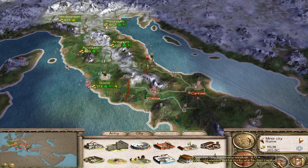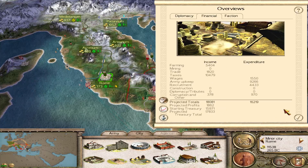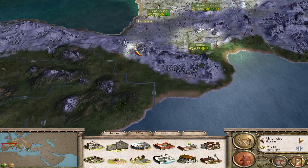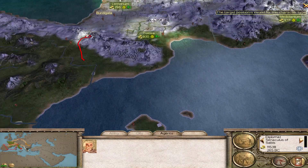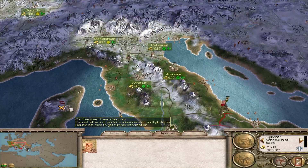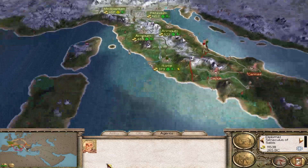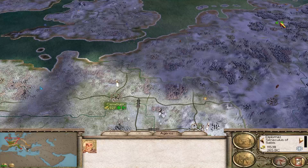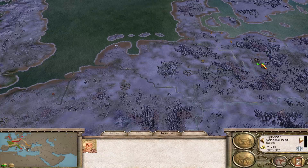We've got a good amount of money and should have a good amount coming in. Our diplomat is going over to talk to the Carthaginians. I think we got lucky and talked to the Numidians and the Iberians already. But we are going to be bordering the Carthaginians. I think we're allied to the Britons. Are we allied to the Germans? No, they didn't want an alliance.